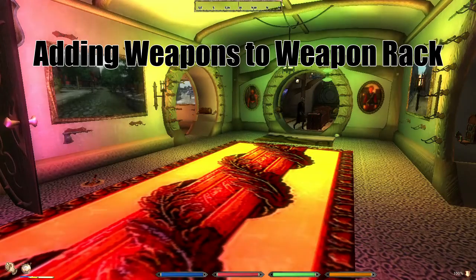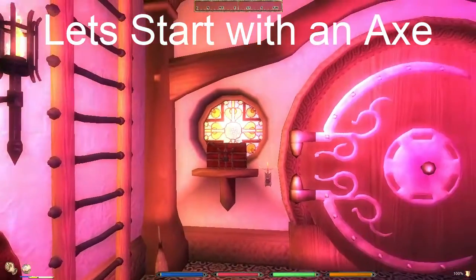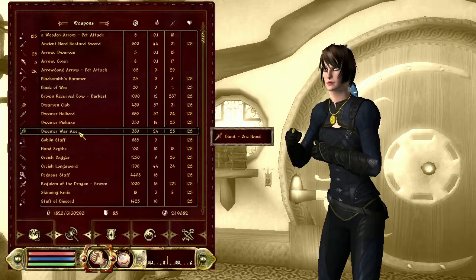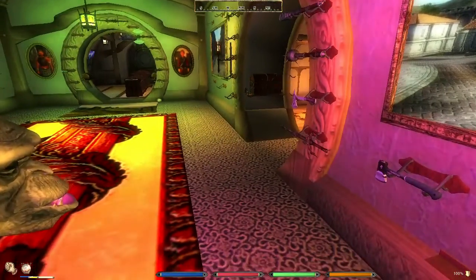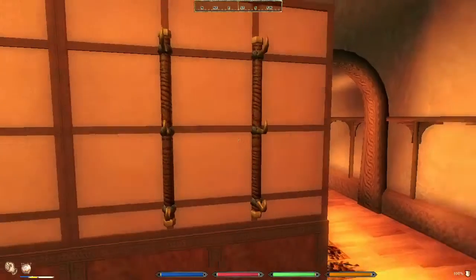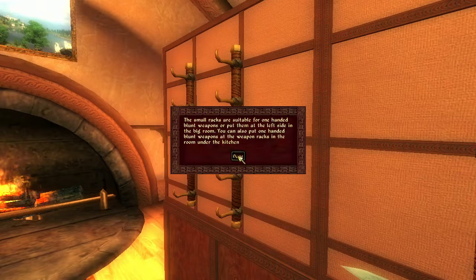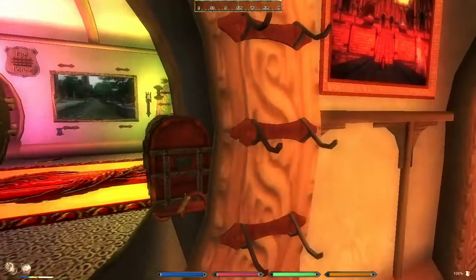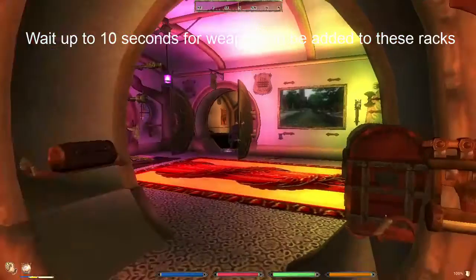Let's add some one-handed weapons at the weapon racks. Starting with an axe, we look at where we can add it. These racks are more suitable for long swords, short swords, and claymores — not for daggers or axes. So this other rack will be more suitable for axes and daggers.